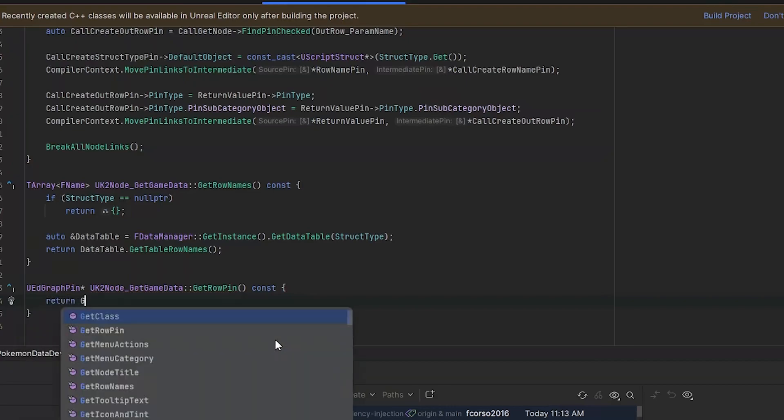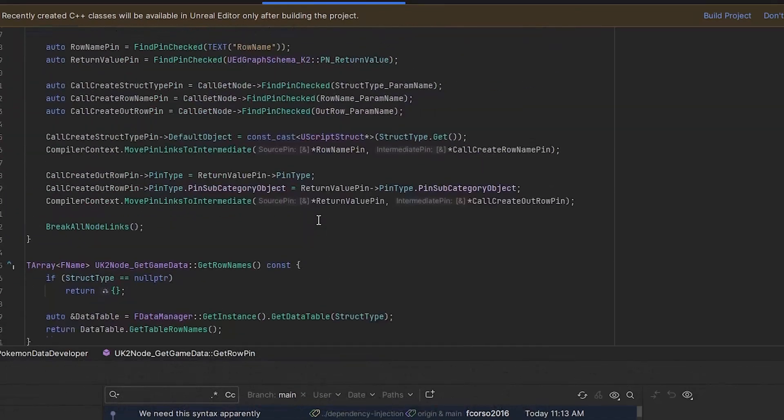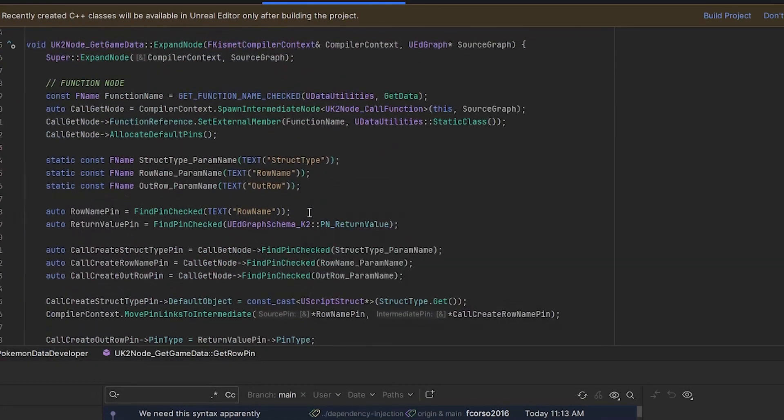However, blueprints are an integral part of the engine, and I do want to take advantage of what this system has to offer. The core lifeblood of this engine is the C++ aspect. This is what the engine itself is actually coded in, and it controls the blueprint system. As such, it gives you finer-grained control over various aspects. It's the most popular language used for game development due to its combination of high-level features while still maintaining a decent level of performance.